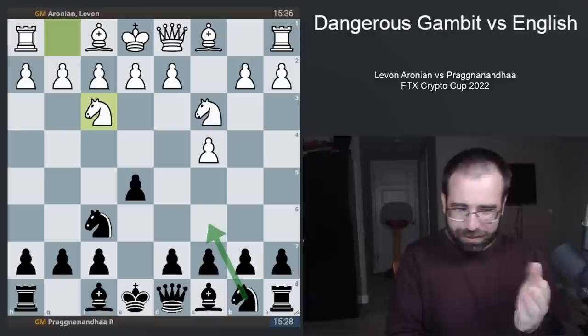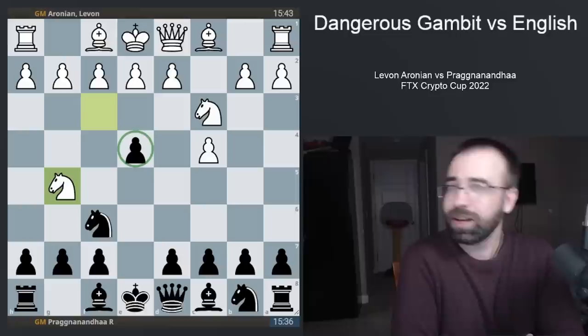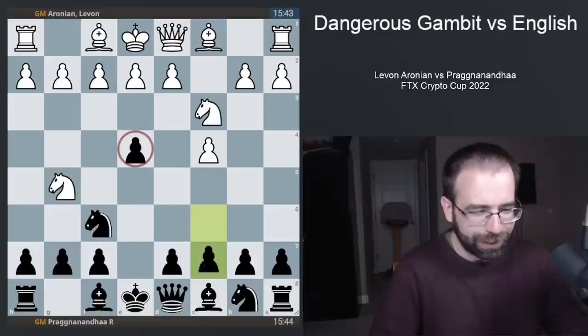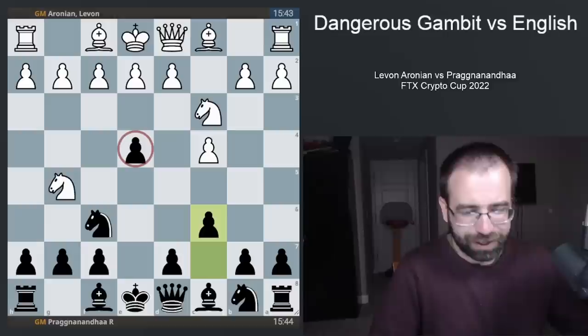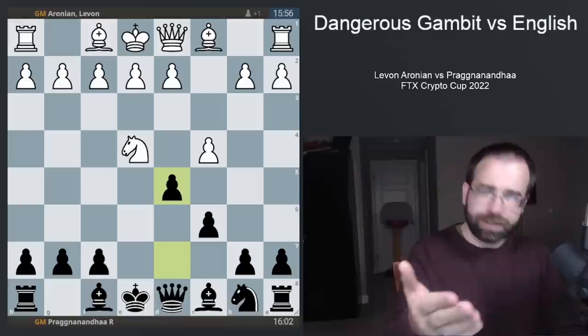But today we saw Praggnanandhaa play pawn to E4, and after Knight to G5, we begin to think: has black just overextended this E pawn? The pawn's on E4 and it's not easy to directly defend it. Well, he had this idea in mind — he was going to play pawn to C6, intending to put this pawn on D5 and erect a giant center in the middle of the board. So white decides to take, black recaptures, white takes back, pawn to D5. This is how we get to the starting position of this gambit.